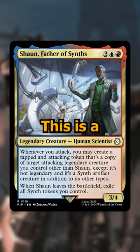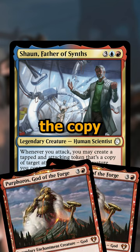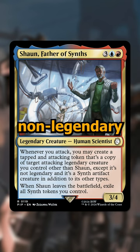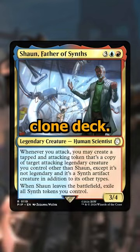First off is Shaun, Father of Synths. This is a 5-cost blue and red 3/4 that whenever you attack, you can create a copy of an attacking legendary creature — except the copy isn't legendary. It also turns it into an artifact creature that's also a Synth, and when it dies you exile all Synth tokens you control. This just seems like a really fun deck that's trying to copy some busted legendaries. You can use effects that copy the non-legendary copies to get even more copies — it just seems like a fun clone deck.